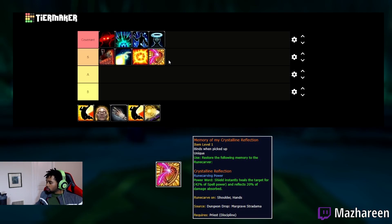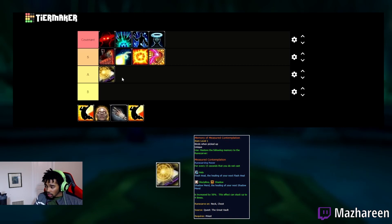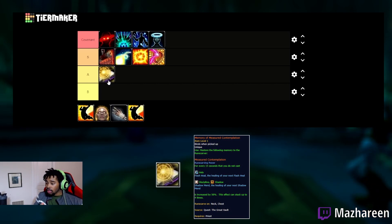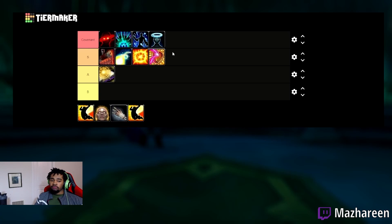For A-tier legendaries, we have Measured Contemplation. This is a very good legendary — it can massively increase your Flash Heal healing and quickly bring someone from very low health to full. The problem is that to get the full effect, you have to avoid using Shadow Mend, and as a Discipline Priest you're going to be using Shadow Mend a lot. So you're never going to get the full benefit. It could be really good combined with Sefus or the Penance legendary, but I don't see many people running it.